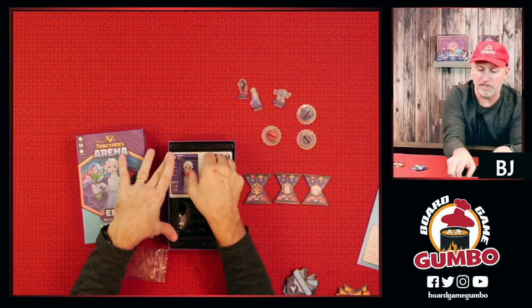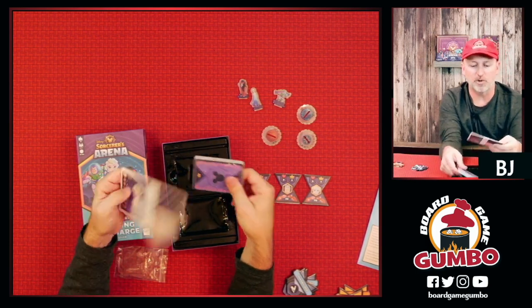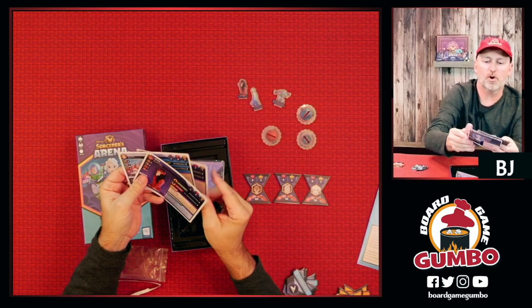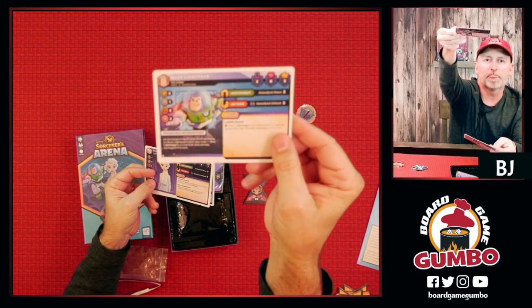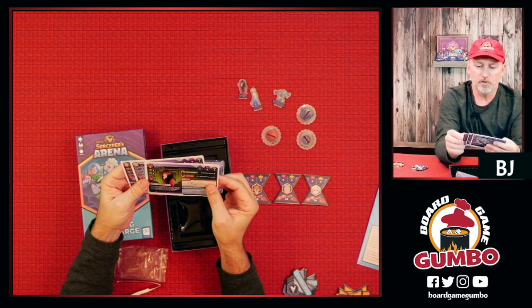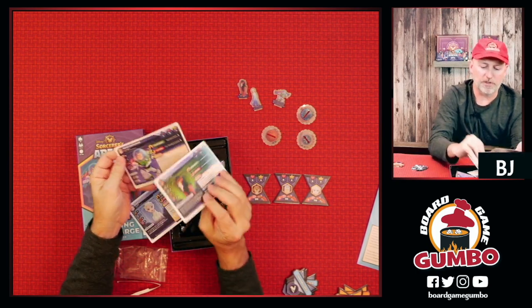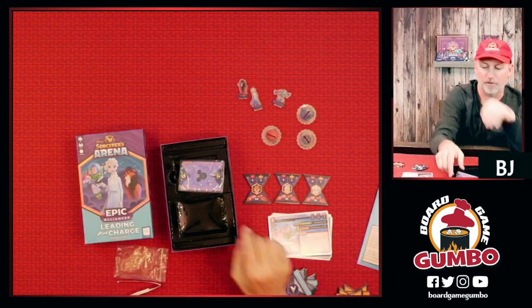Last but not least, we have the cards, starting with the big character cards — three flavors: Elsa, with great artwork, Scar, and Buzz Lightyear. As you can see, they're double-sided. At some point during the game you'll flip the characters over when you want to upgrade them to get the better powers. The little left-hand corner shows you what it takes to upgrade, and you want to upgrade at least one of your characters if you can.